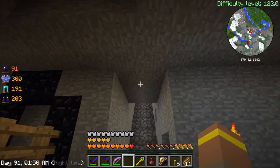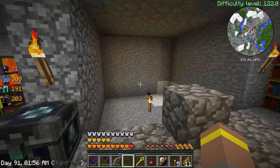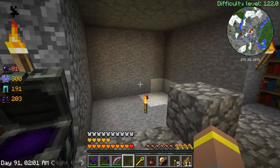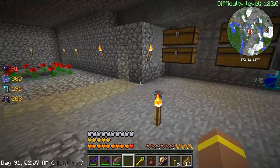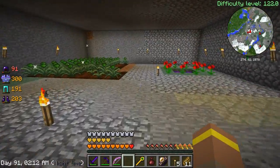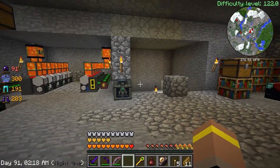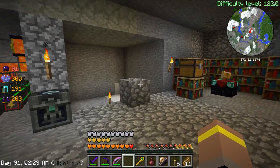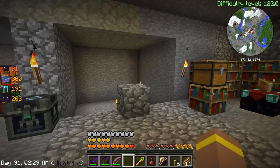First thing we're going to do is set up a way to get ourselves a load of EMC a little bit faster than waiting for our solar panel things up here. We're going to do this by spawning in a load of monsters, killing them, putting all their goodies in and turning it into EMC. There are a couple of cheaty ways to do this with blaze rods, but I don't want to do that because it's a little bit cheaty — duplication and replication. Project E is already overpowered as it is.